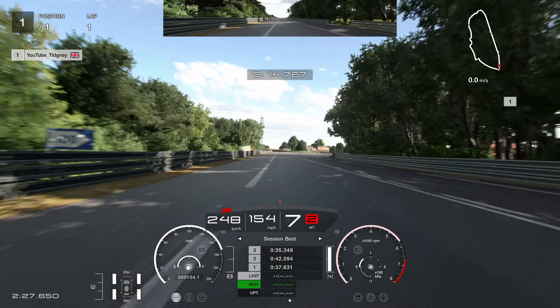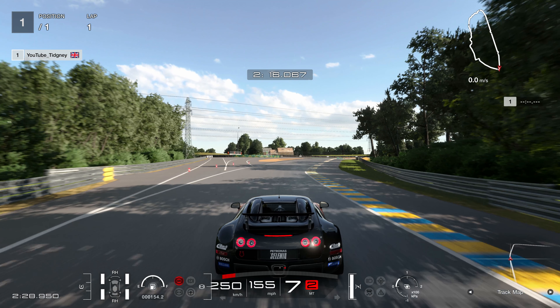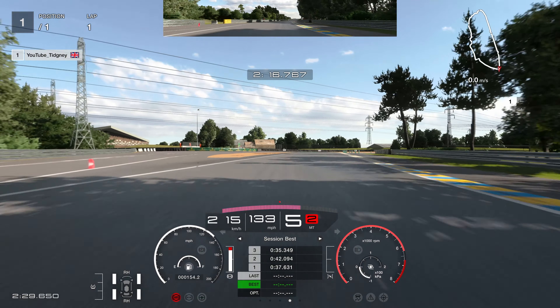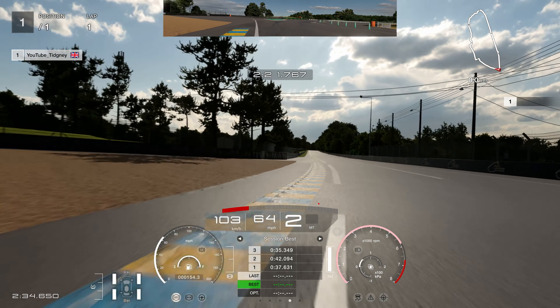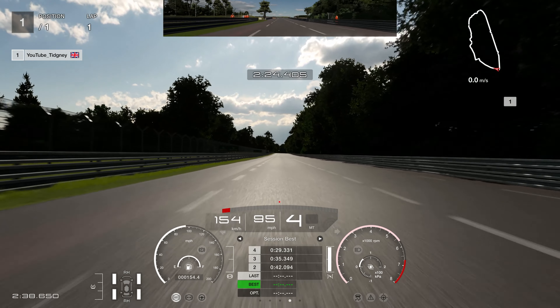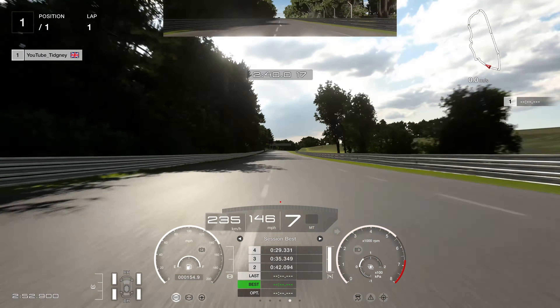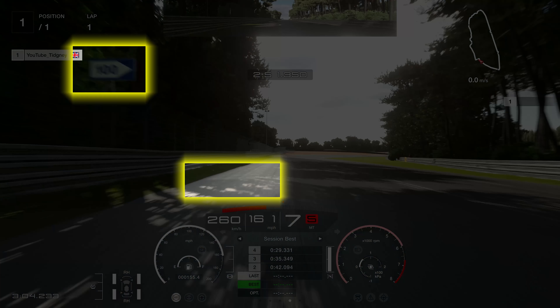Heading down towards Mulsanne corner, we've got two markers. On the left inside there's an orange barrier — that's bang on point for the Bugatti Veyron — but I'm normally looking for where the kerb protrudes most into the circuit. I'm braking at that point, arrow-straight towards the outside of the circuit. Drop to second gear, use all of the exit staying within those kerbs. Once we leave that corner we can relax a little on the straight — a lot of the gold time comes from straight-line speed.